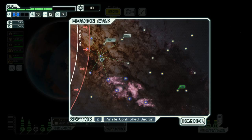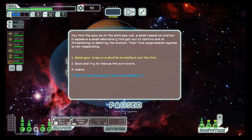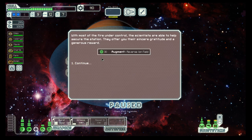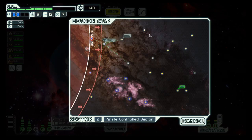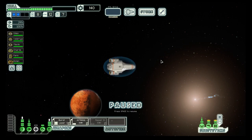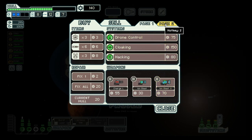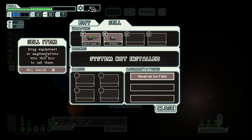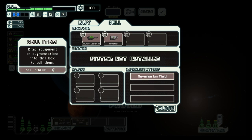Nothing here, on to the next one. There is a store up there. We take the blue option — Reverse Ion Field — I think that gives us a chance to prevent ionization damage from ion weapons. It protects the ship by 50%, so we will keep it for now.